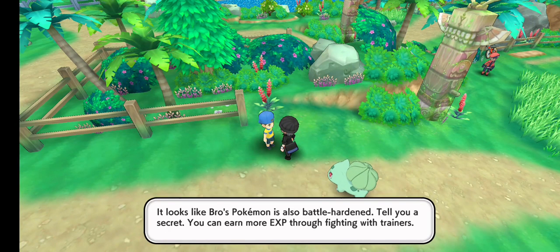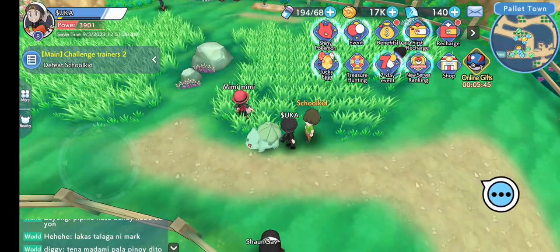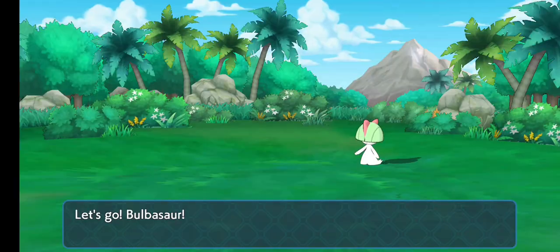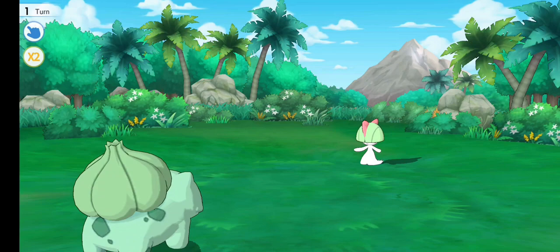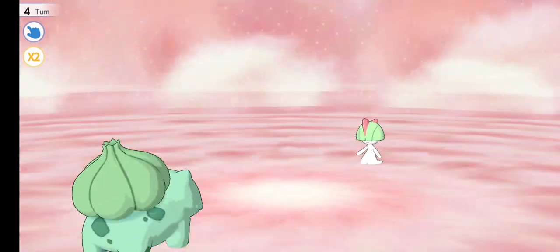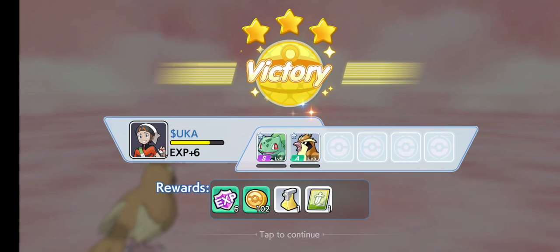Bulbasaur learned a new move: Leech Seed. This one didn't take me nearly as long to find. Oh my god, a Ralts! You have a Ralts. I'm going to Leech Seed it. Misty Terrain? That battle went sort of well. The Misty Terrain definitely helped Ralts' fairy type move against my poison type Bulbasaur, so I was forced to swap into Pidgey.